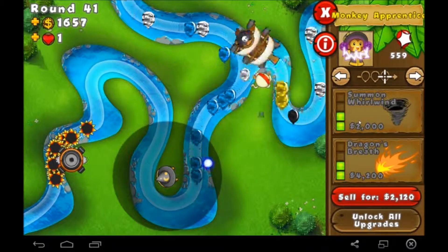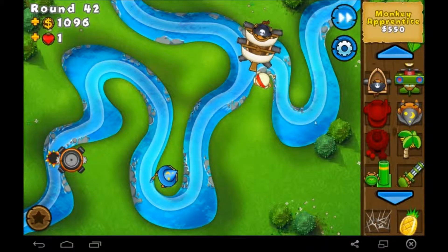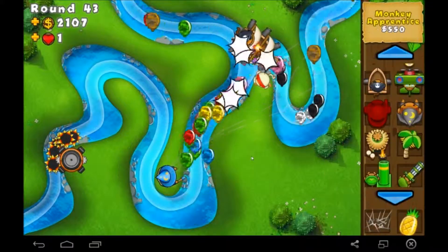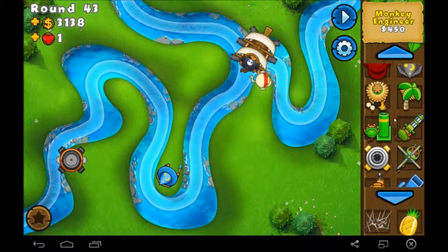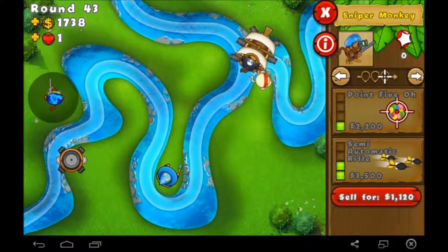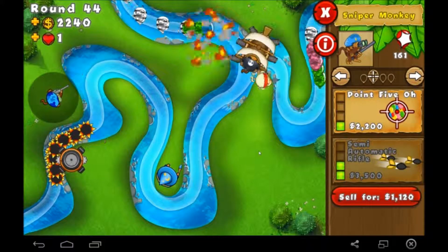I wonder if we can use the special ability on the plane to get more health — I'm not sure if that's a thing. Uh oh — whirlpool with regen balloons isn't always a good thing. What can I use? Need something with camo detection. The Sniper Monkey's got camo detection, and he's probably actually a decent tower with the strong balloons. So we'll set him to attack strong and then he'll help out with some of the pesky balloons.